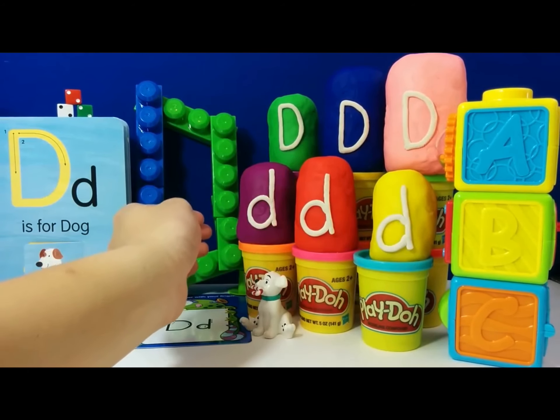And our very last surprise egg is this purple egg here. Whoa, who do we have here? Dash! D is for Dash. Dash is one of the Incredibles and he can run really, really fast. Dash!